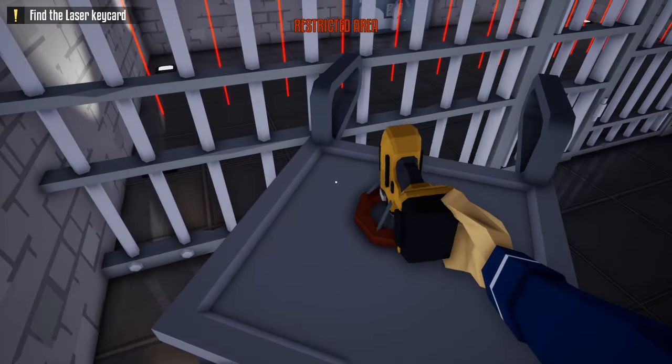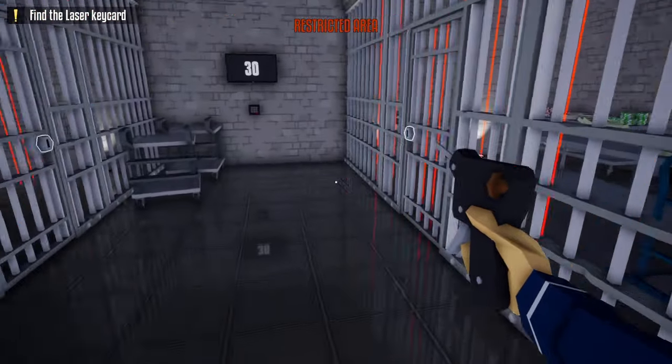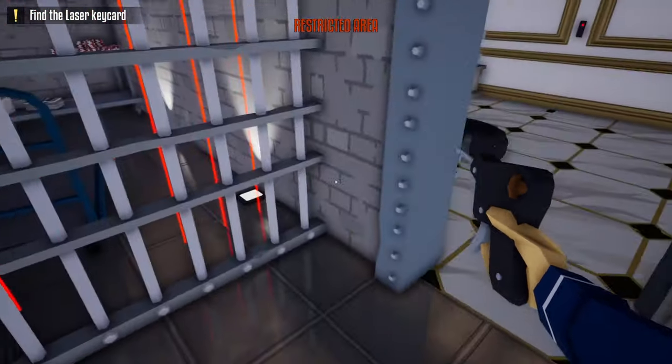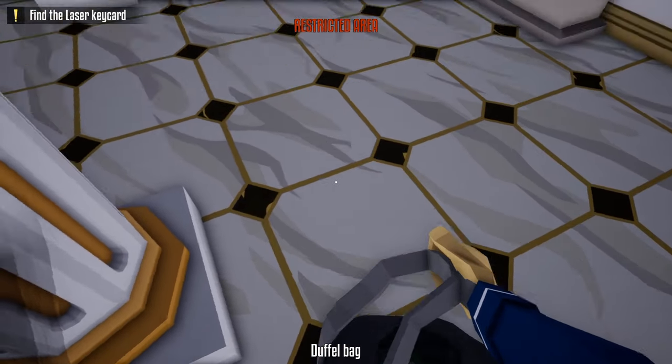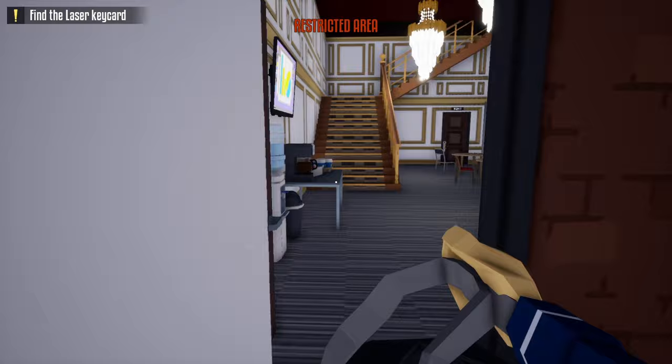Our next step is to take our drill, place it on this table for right now, grab our lockpick, and unlock both these doors. After unlocking both these doors, our next step is to get the laser keycard. Place the drill back in our duffel bag, grab our duffel bag, head out this door, go back to the break room, and head up these stairs.